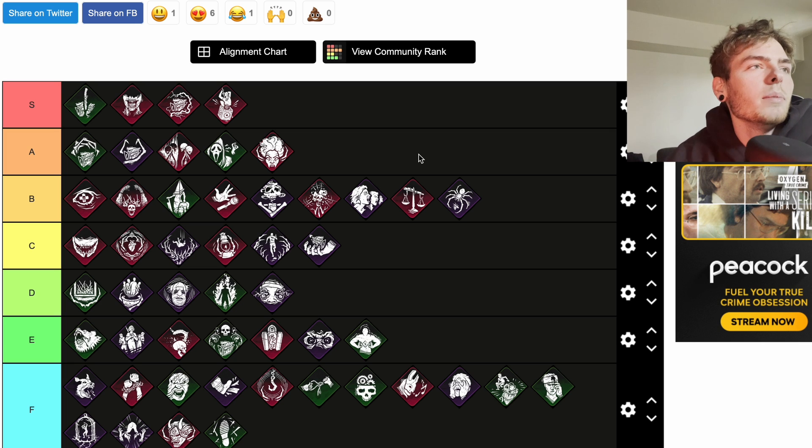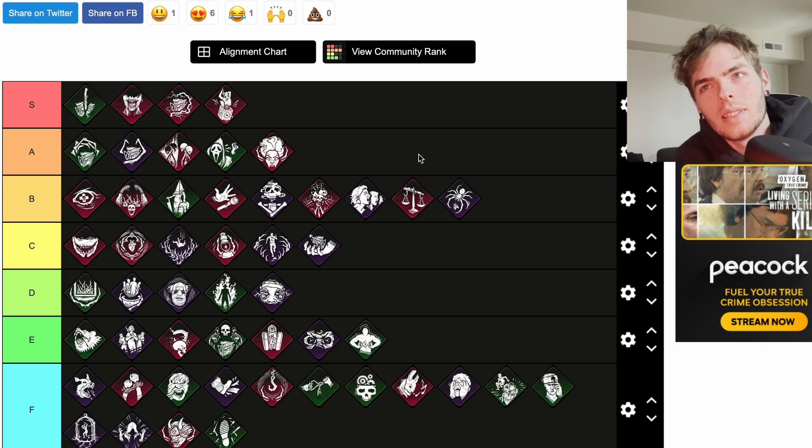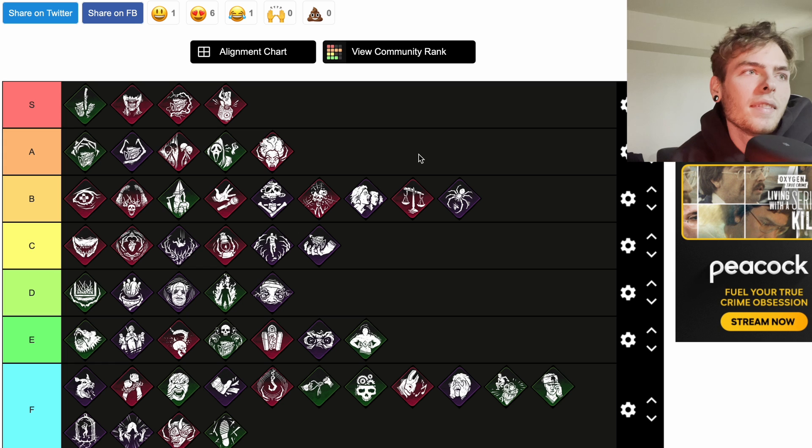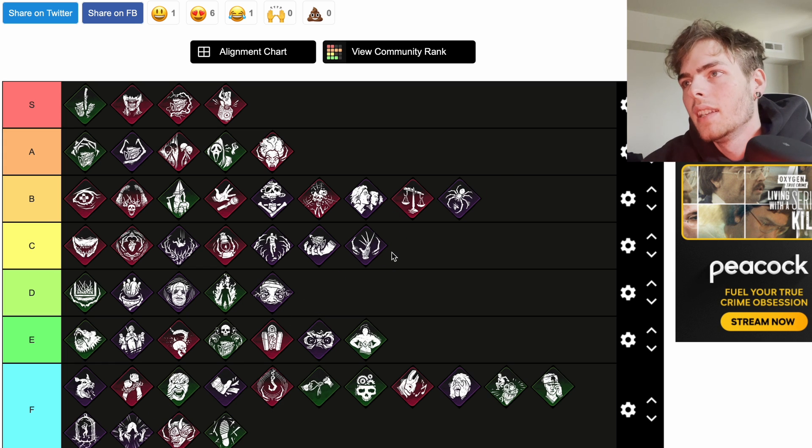Remember Me is a teachable Nightmare perk. Each time the obsession loses a health state, Remember Me gains one token. Increases the opening time of both exit gates by four seconds per token up to a maximum of 16 additional seconds. The obsession remains unaffected. So you go from 14 seconds to 30 seconds to open a gate — use No Way Out on top of that and it's a minute, then Blood Warden. I'd put it at C.